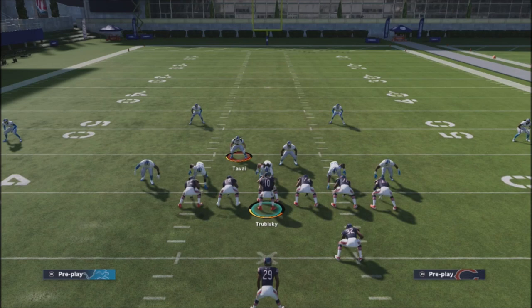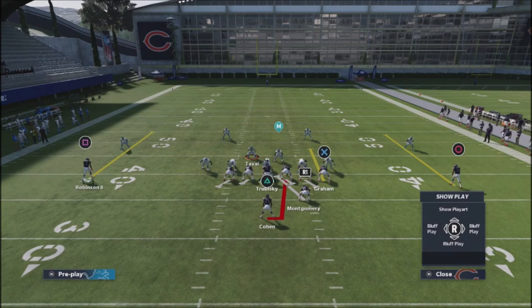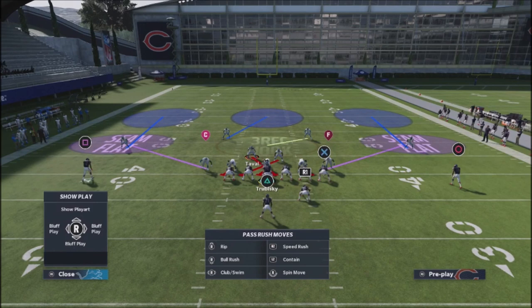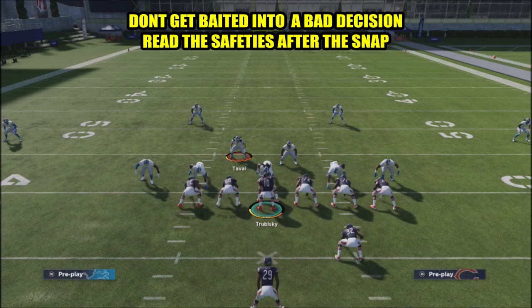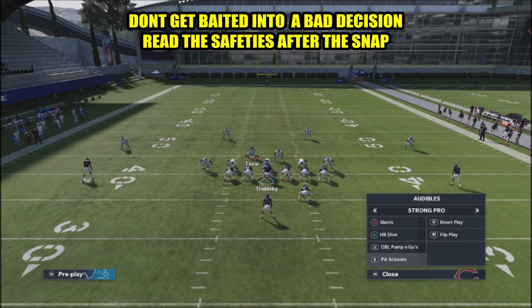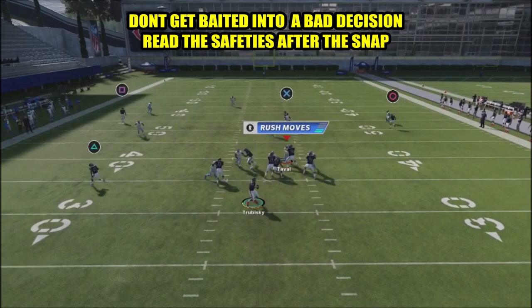Once again, this is the same type of look - guys are still off fairly far, safeties aren't lined up anything special. So I'm assuming this is going to be another cover four. But actually, this is a cover three show two type of look - and this will throw you off. So it's important that you guess initially what your opponent's been using and then make your reads from there. That's why it's important to be able to read the defense after the ball has actually been snapped.